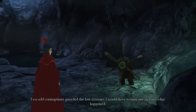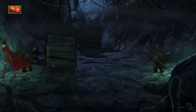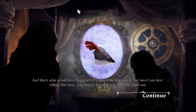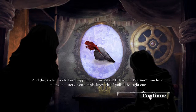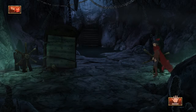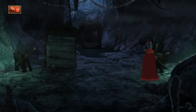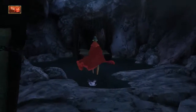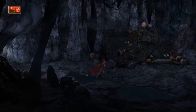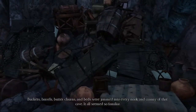"Two odd contraptions guarded the lost treasure. I would have to turn one and see what happened." The left one or the right one? Let's check out the left one first. And that's what would have happened if I turned the left switch. But since I am here telling this story, you already know I'm doing the right one. So the idea behind this game is that you are an elderly King Graham telling the story to your granddaughter, which is kind of interesting. It makes for a much different take on the series — instead of just playing it from beginning to end, you're hearing it from King Graham's perspective.